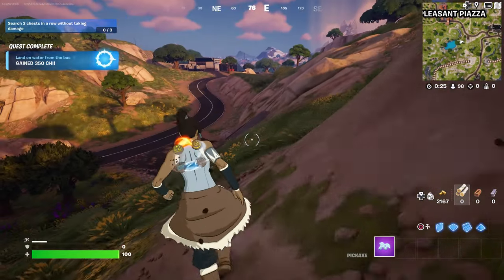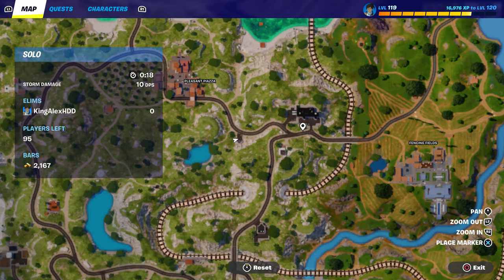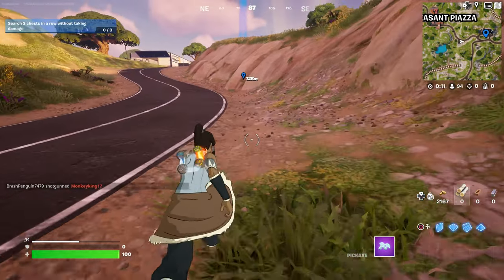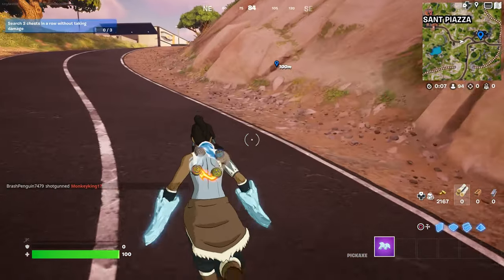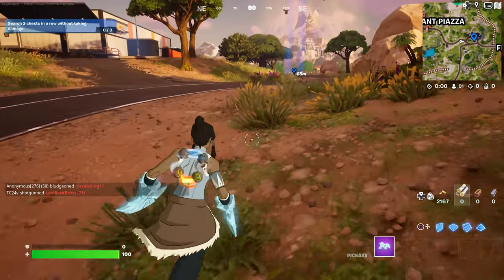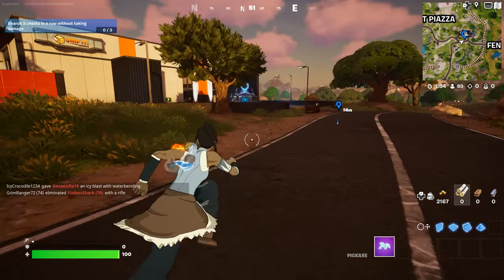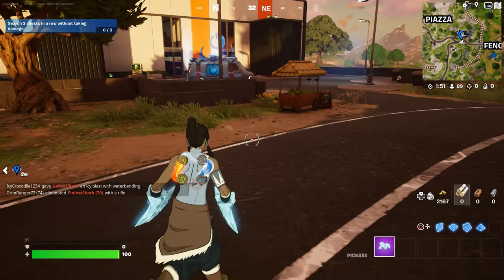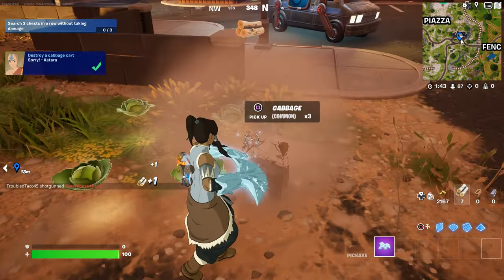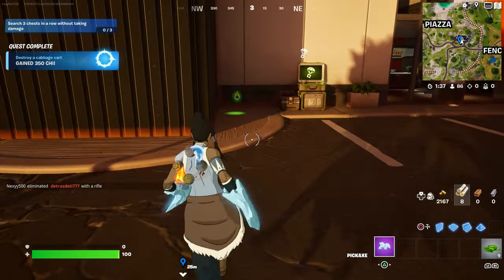The second quest is to destroy a cabbage. I believe it's going to be right over here in this location. Let's go there now and complete this as fast as possible. Sometimes it might not be there if someone already destroyed it. But here it is — the cabbage is right here. All you have to do is destroy it and you'll complete the challenge. It gives you a lot of materials too, which is actually helpful.